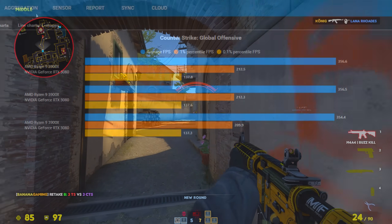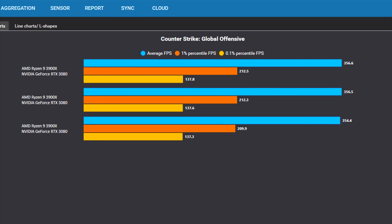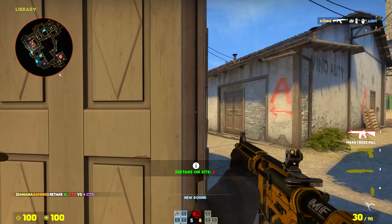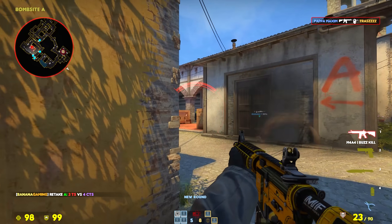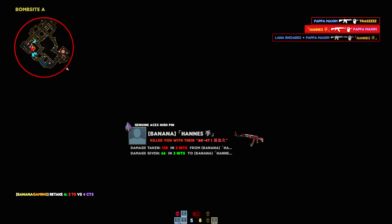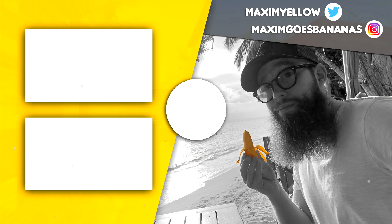I've answered the question — yes, it did boost my FPS, but as always, in rare cases the opposite could happen for you. Do your own benchmarks to be sure that it works well. Sure it works, but I still have the brightness changing now and then, and alt-tabbing is slower because of the black screen pauses. I will not be using these settings. Stay awesome guys, and Go Bananas!